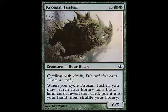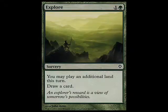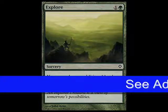Krosan Tusker leaves me feeling so far ahead for only three mana at instant speed. The other ramp cards are Cultivate, Sakura-Tribe Elder, Wood Elves, and I just added Explore. Explore has actually been really good so far. It's in that two-mana spot where Rampant Growth would be really terrible, because it would only be good on the second turn. Explore by contrast is awesome on the second turn, just as good as Rampant Growth, and then late in the game it's not Rampant Growth - it just cycles.